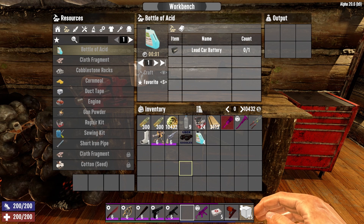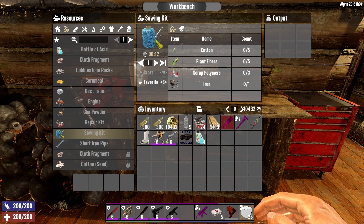As long as we're here, you may notice you can also craft a sewing kit at the workbench — and you can also do this in your backpack inventory. How many times have you been wanting to craft something and just haven't found enough sewing kits in loot? Well, now this gives extra use and purpose for cotton and plant fibers. It takes a little bit of scrap polymers and one piece of iron for the sewing needle. But if you need a sewing kit, now you can just craft one.